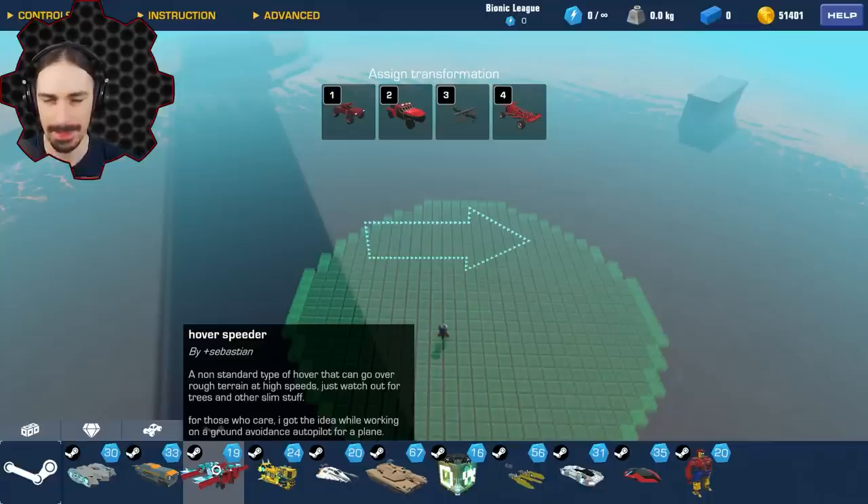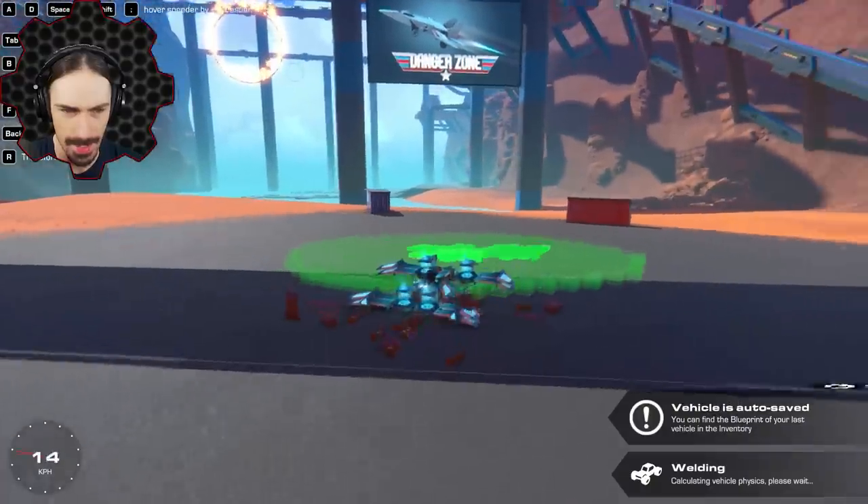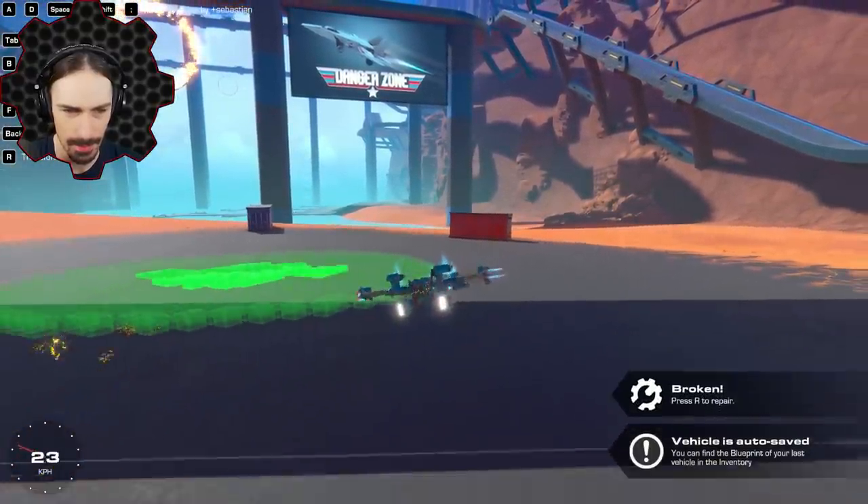Up next by Sebastian is a hover speeder. Now the description got me on this one. It says a non-standard type of hover that can go over rough terrain at high speeds, which is unusual for hovercrafts as you've seen with the previous ones. Just watch out for trees and other slim stuff. I don't feel like I'm hovering right now.